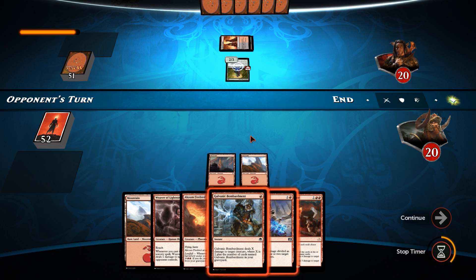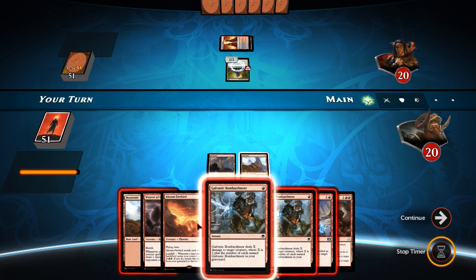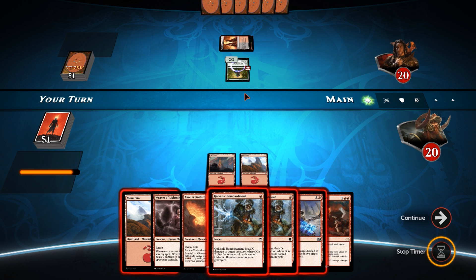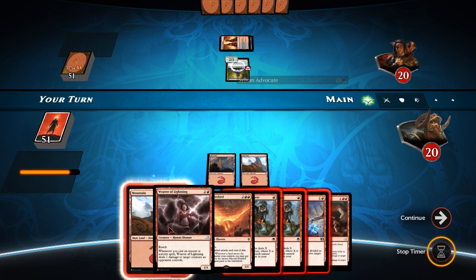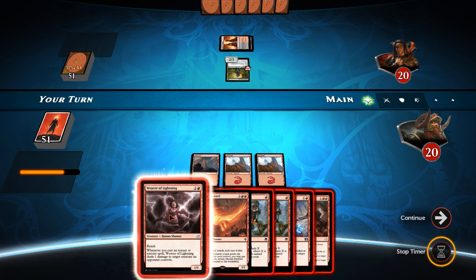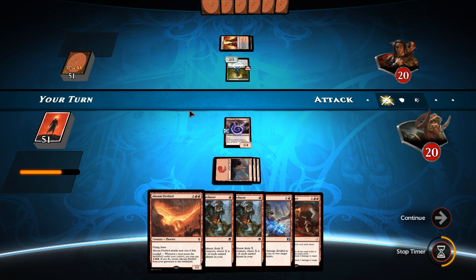We're not going to do anything here because we can kill the Advocate with our other Galvanic Bombardment. If he gives us another target with two toughness, the other Bombardment can kill the Advocate - that's the more efficient play. Also, if we have Weaver of Lightning and he doesn't play another two-toughness creature, the trigger off Weaver plus Galvanic Bombardment will be enough to kill it. So Weaver of Lightning down - see if it eats any removal.